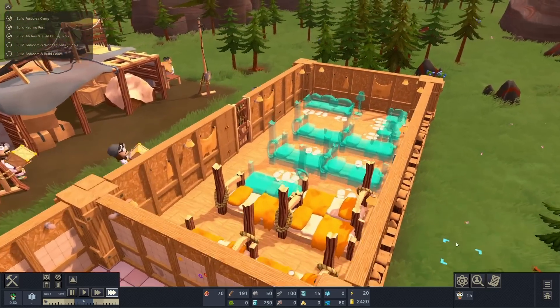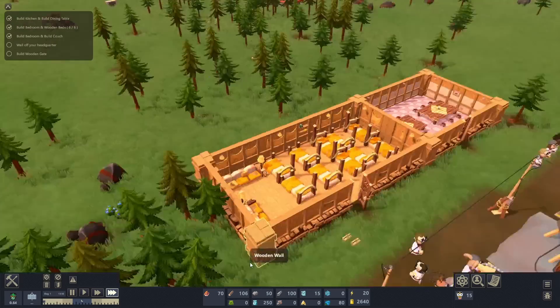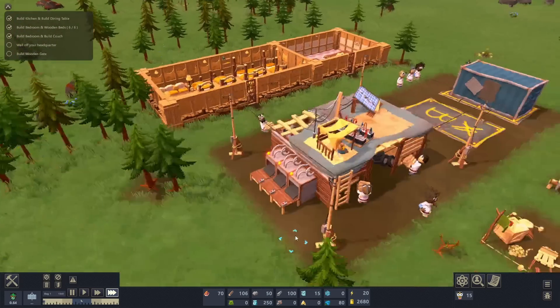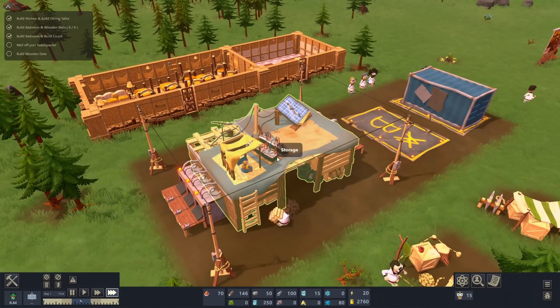Why are there ropes on the beds? It's a strange thing to have in a bedroom. Ooh, surround your lab with fences — I can do that. We have little lamps but no electricity. Maybe we do have electricity. Is this a little power plant? It must be, because there's a solar panel and batteries — and a little beaver eating a thing.